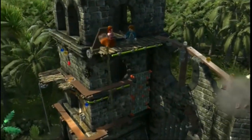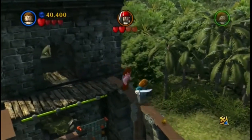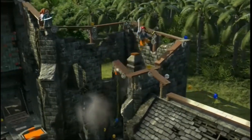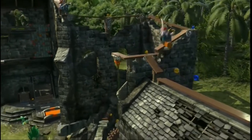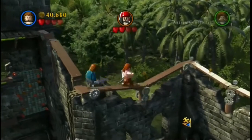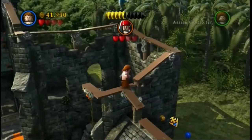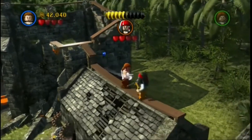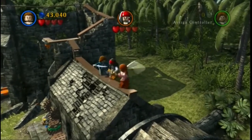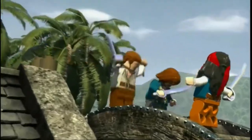We're just going to follow Jack across. As you can see as you're going across it's undoing little ropes. So if you do fall off you can just grab the ropes. And I'm just going to follow it all the way around. We're going to fight Jack now. Rooftop fight. Now this next bit may make you a little bit motion sick because it's the part where they fight on the wheel.